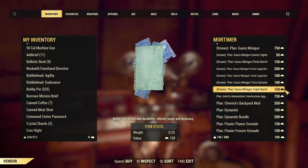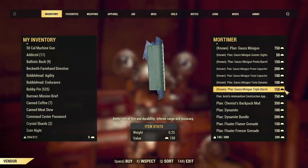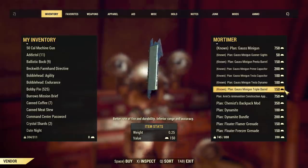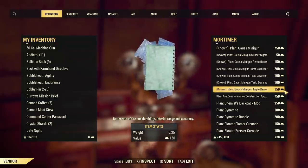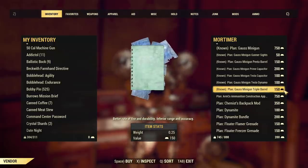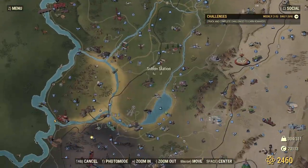I bought every single one of them because I want to investigate this gun as much as possible. A question I frequently get is how I have so much gold — I don't have any more than anyone else. I'm running three different characters. For example, I'm already showcasing the plasma caster on another character, but this character has a Ghost Minigun.